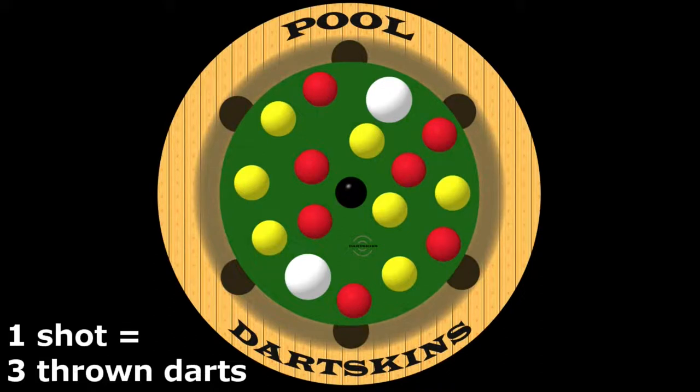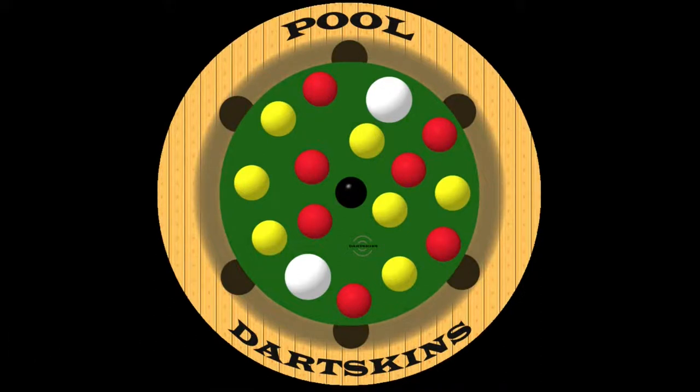One shot consists of three darts. To pot a ball, players must first hit a white ball, then hit a coloured ball, and then hit a pocket.